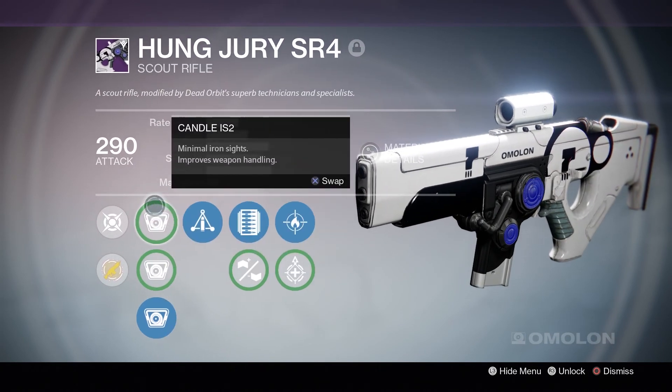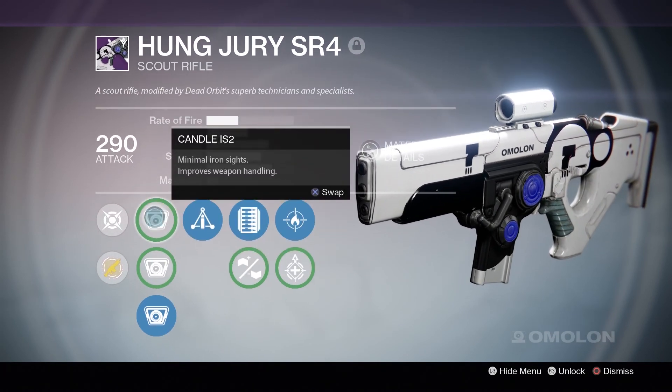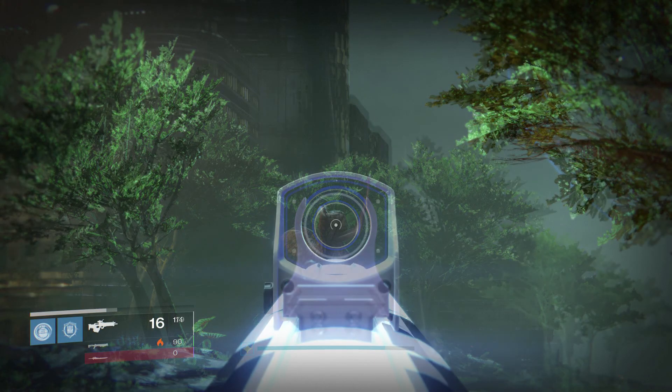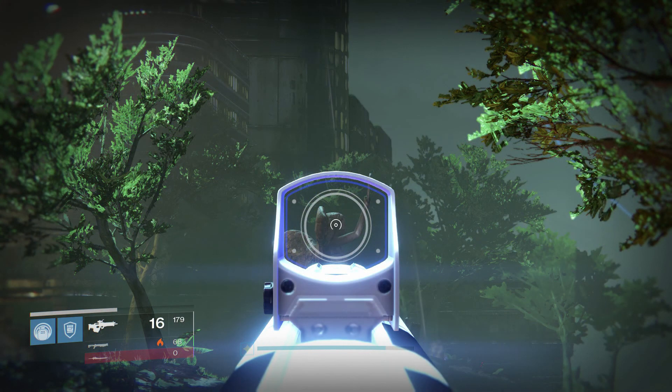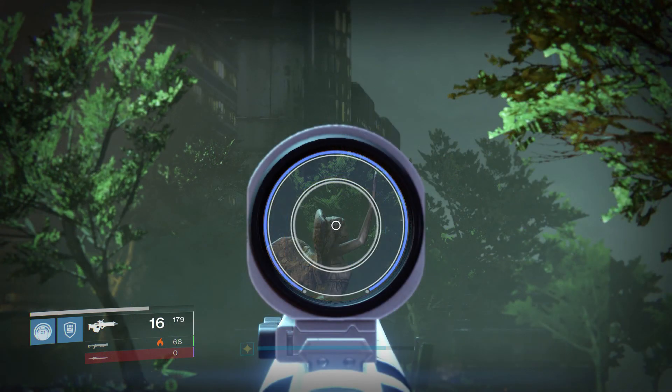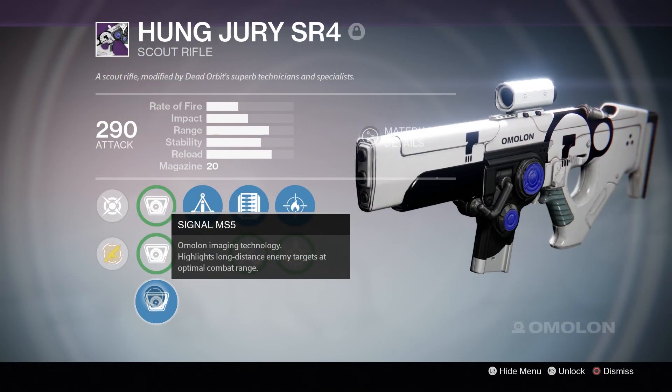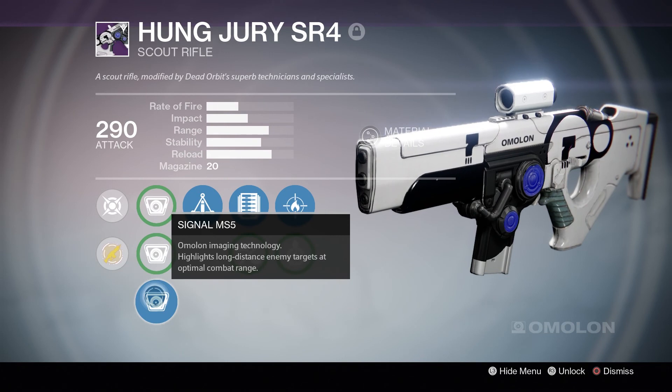First off, the scopes. The first one you get right at the start is the Candle IS-2 — it's kind of a minimal iron sights. Next is the Torch HS-2, which is sort of a close quarters red dot sight. And lastly, and this is the one I use, the Signal MS-5. This is a scope that can highlight enemies at long distances, pretty useful in PvE when enemies are obscured by darkness and things like that.